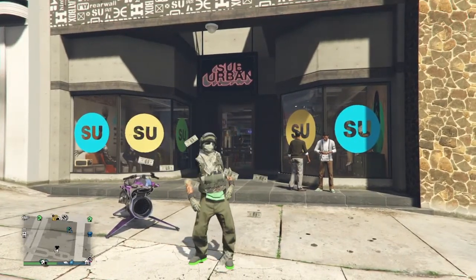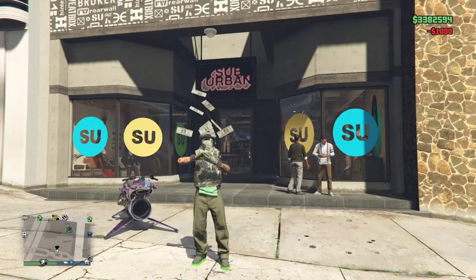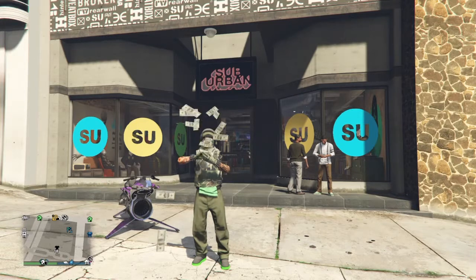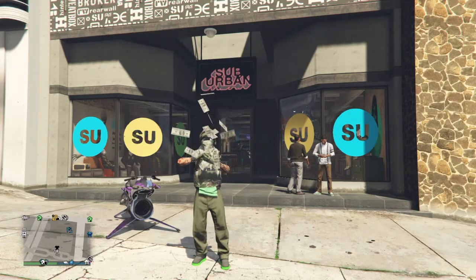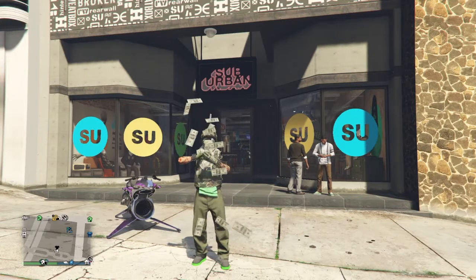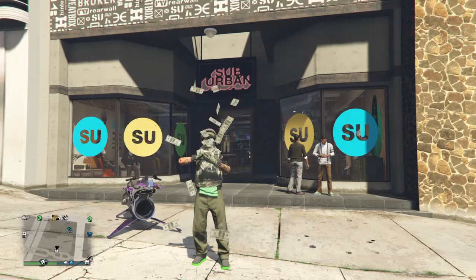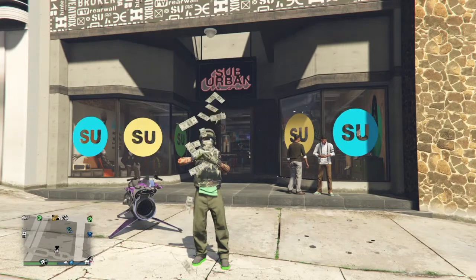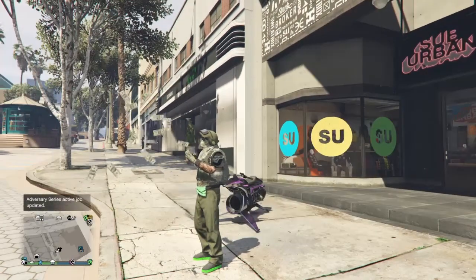Hey, what's up everybody, it's Why Not the Creator and I'm back with another GTA 5 Online video. Today I got this awesome clothing glitch for you guys — it's very fast, very simple. All you need to do is buy the Arena Wars top I'm going to show you, which costs a little bit of money, but besides that everything else you should already have or can buy cheaply.